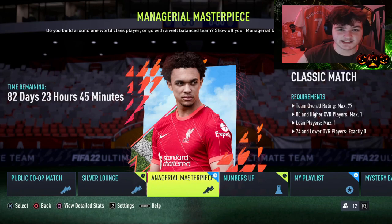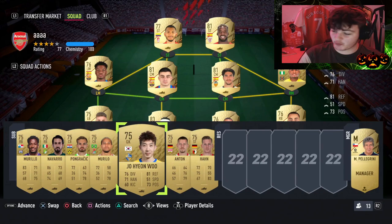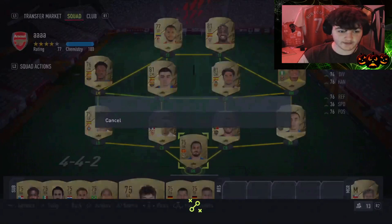So this is the lineup we have come up with. Obviously you can't have any players lower rated than 75 — so no silver players or lower, and no bronze or silver players on the bench either. We have got the 77 rating on the dot, as you can see it is going to let us search for a match. The lineup we have gone for is a 4-4-2.